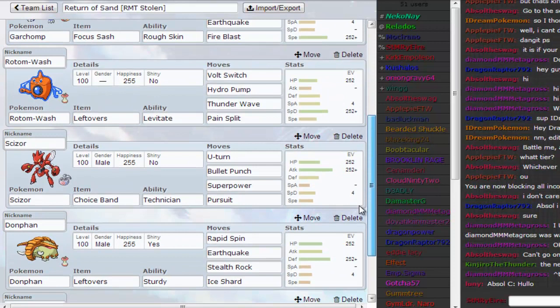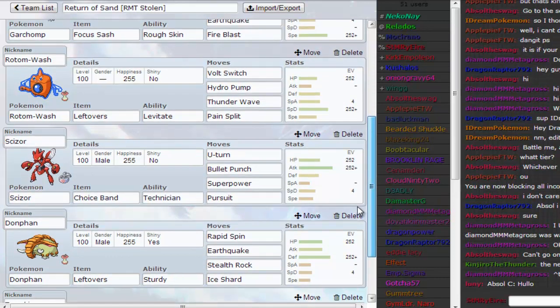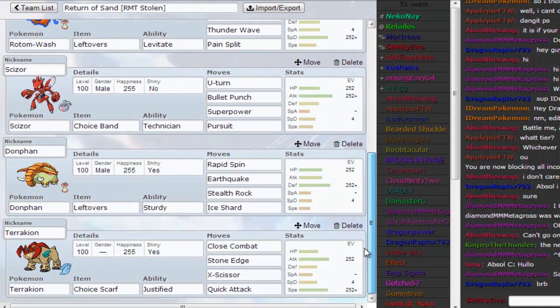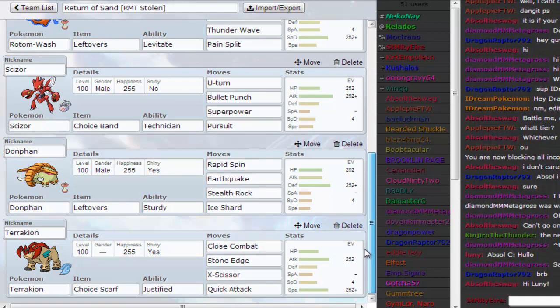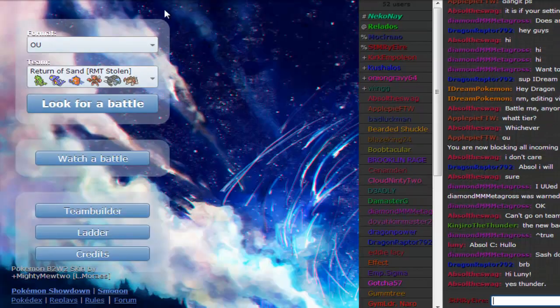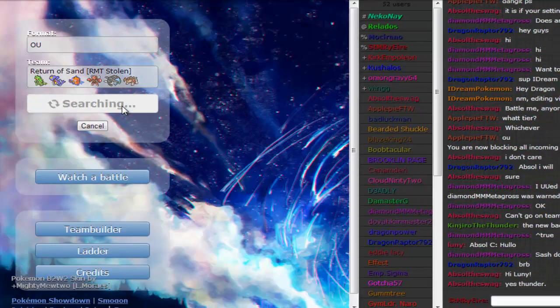Next up, Scizor Choice Band — probably one of my favorite Pokemon. Bulky Band again, with Bullet Punch, U-Turn, Superpower, and Pursuit. Next up, Physical Defensive Donphan with Rapid Spin and Stealth Rock. And finally, Choice Scarf Terrakion. I think this was actually Choice Banded Terrakion originally, which would make sense considering you've got Rotom-Wash with T-Wave. But I threw a Scarf on it — I prefer Scarf Terrakion over Choice Band. That's pretty much the thought process behind the team.